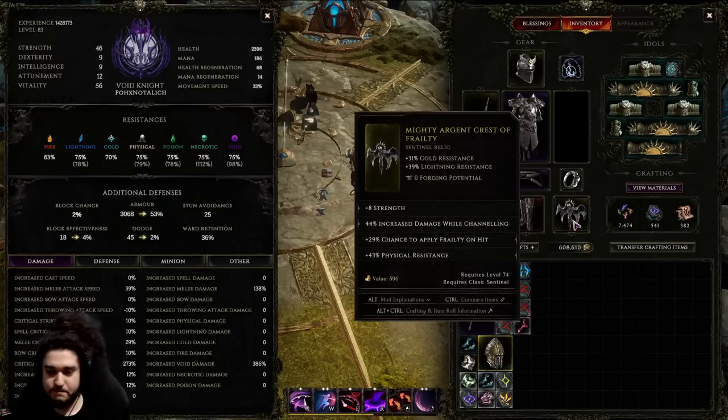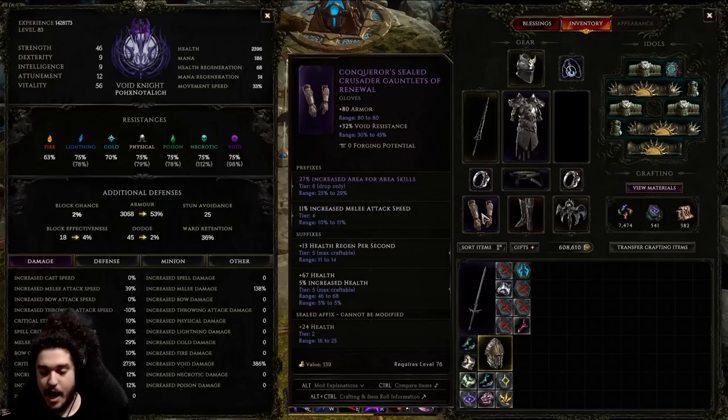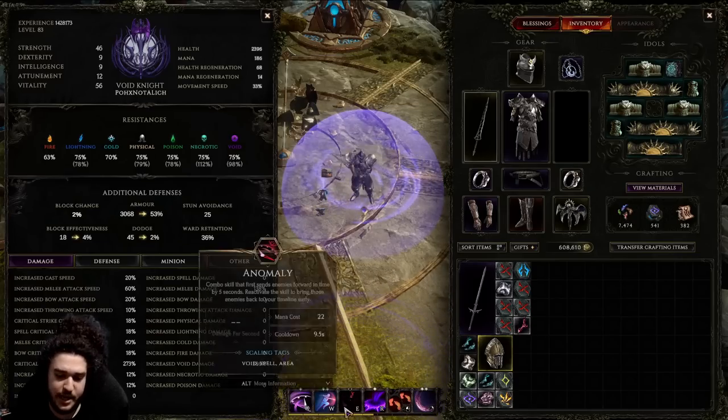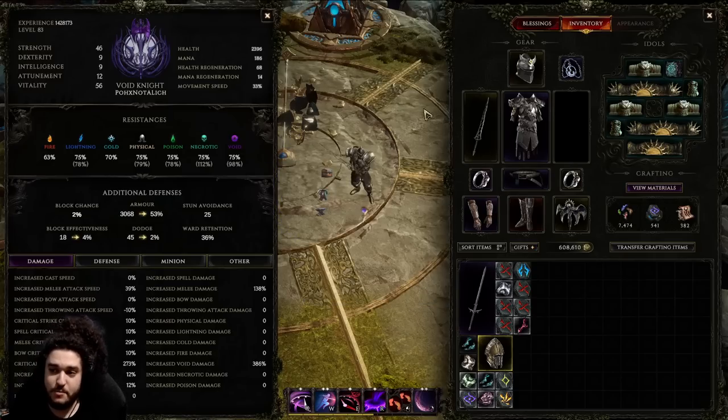For gloves, mine were made when I was playing Warpath — they have AOE and melee attack speed. I feel like strength just wins here; you don't need much attack speed because the build already gets attack speed buffs from Anomaly and Lunge. Strength plus hybrid health would be really nice for gloves. That pretty much covers the gear.